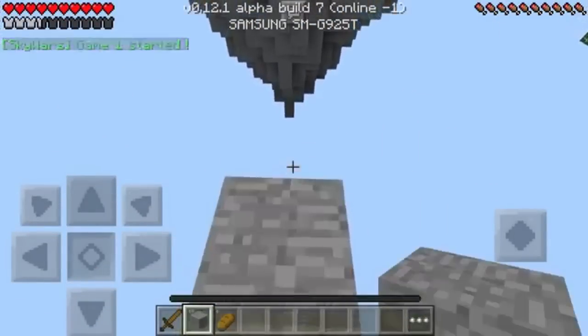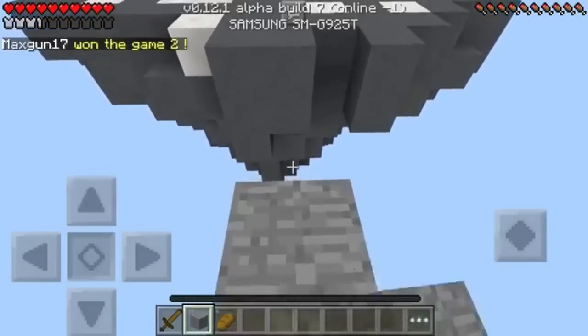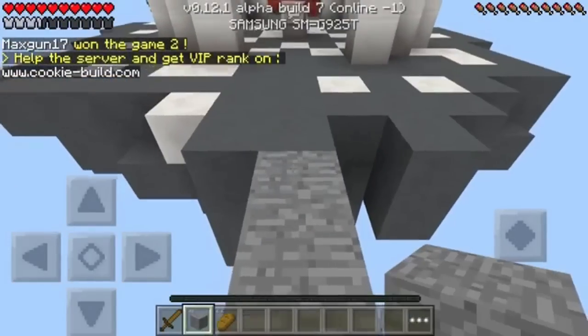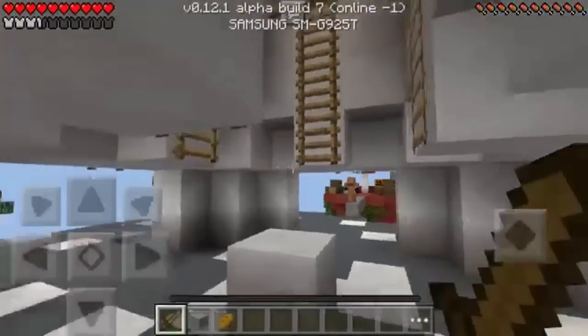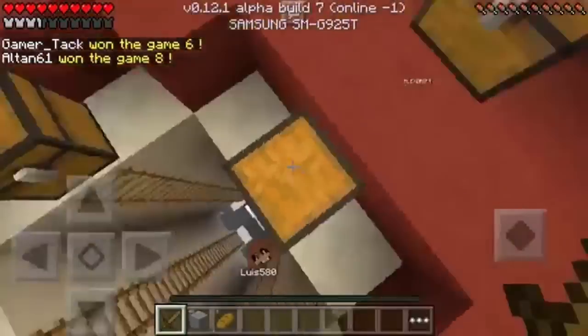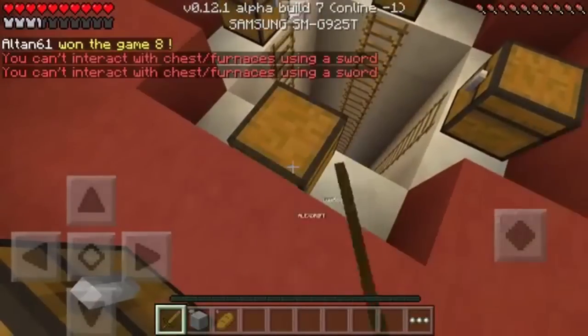Number three is Sky Wars. The IP is beta1.cookiedash-build.com and the port is the same. It's basically like LBSG Sky Wars — you each start on your own island, you build up to spawn, loot chests, and try to kill everyone.